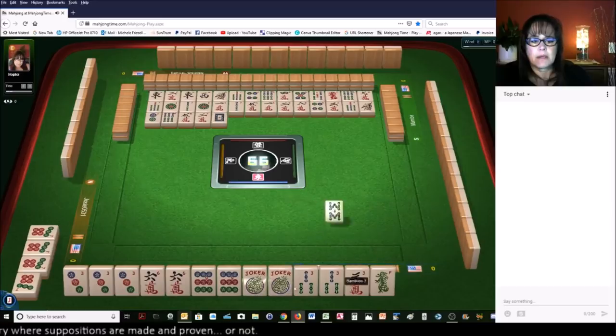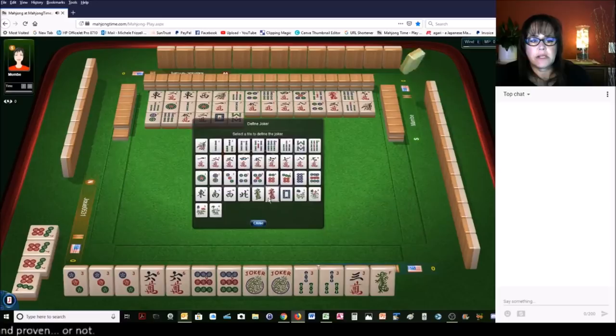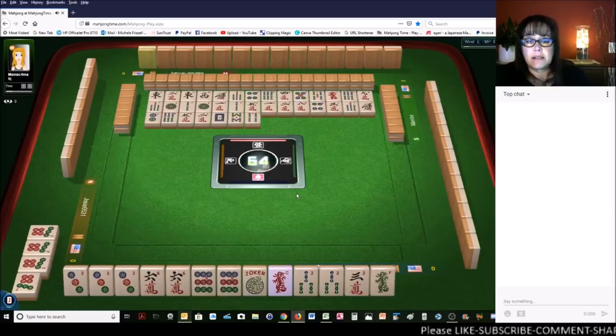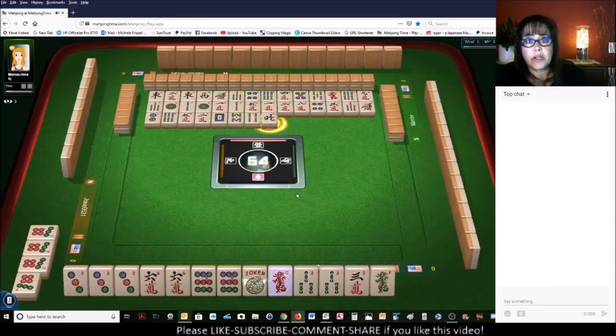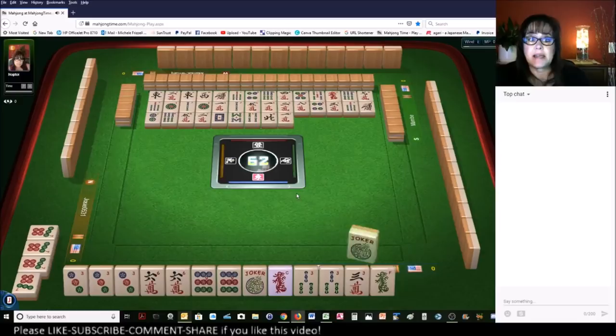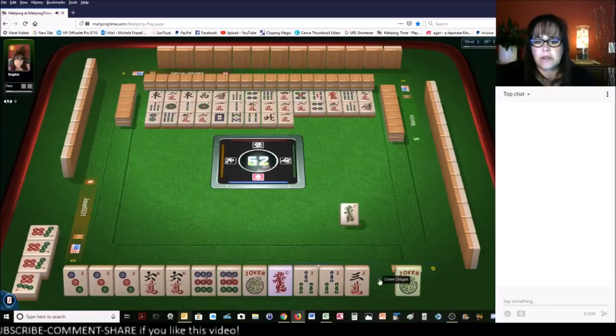White dragon. I think I'm going to go ahead and define one of the jokers as a red dragon, just in case a red dragon is discarded. If you don't define a tile that's missing in your hand for one of your jokers, then the game will not know your intentions. So you have to identify that joker as that tile. We'll get rid of the green dragon.